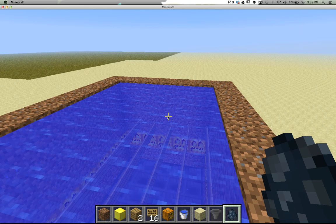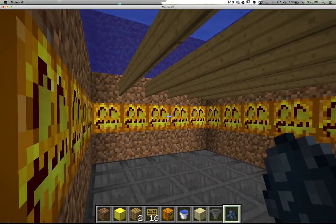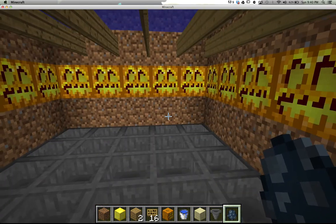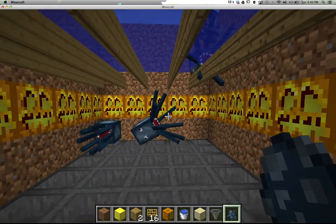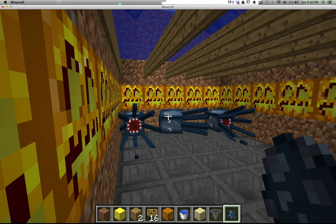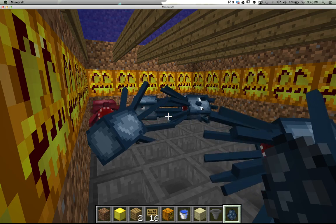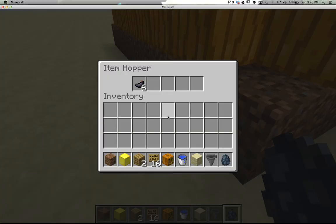Alright guys, so this is the basic setup — nothing fancy whatsoever. We've got hoppers that are all feeding into each other. We've got a light source, and our water is well within the Y coordinate range of between 46 and 62. Basically, when a squid spawns in here, they will start to fall down over time and suffocate. Once they start suffocating — you'll see them flashing red — they're going to drop their ink sacs, which are fed into this hopper. Easy as cake.